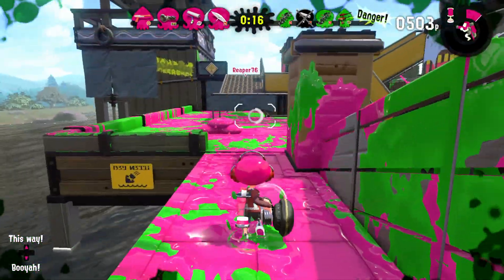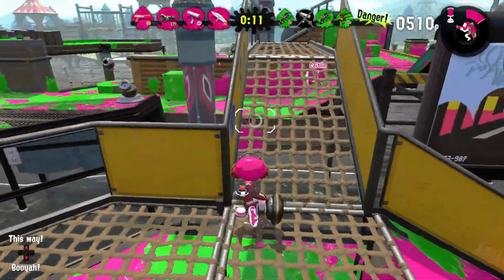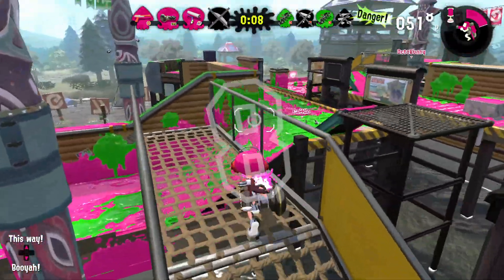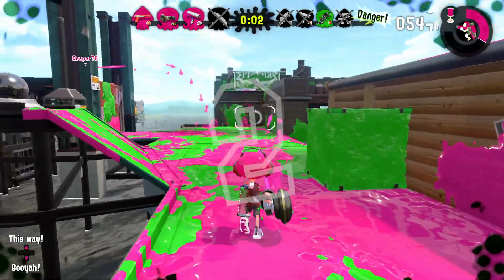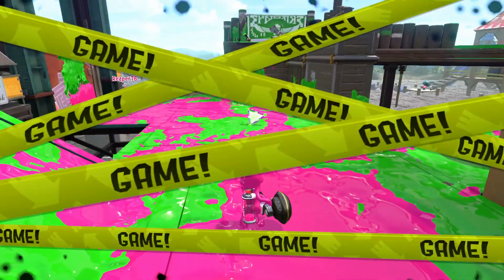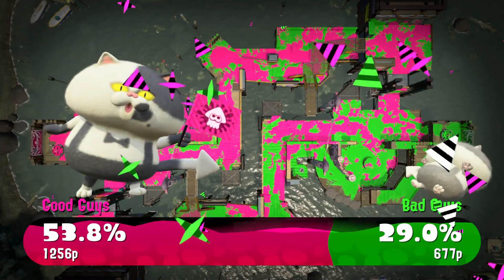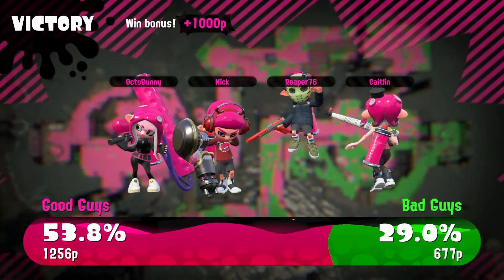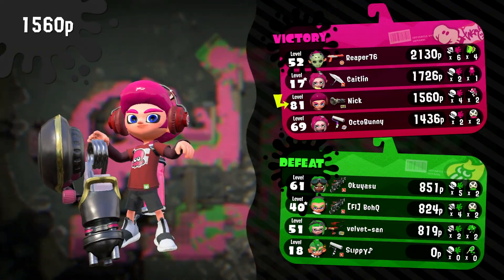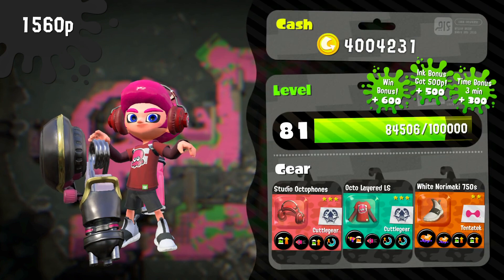The suction bomb complements the Inkjet — you can just place a suction bomb right where you use the Inkjet. Actually, splat bomb is probably better because suction bomb gives more time to react. But I did pretty good with that — I was able to win, which is good. I'm not too bad with that weapon actually; it's kind of like the heavy splatling but like the Goo Tuber where you can hold your shot.